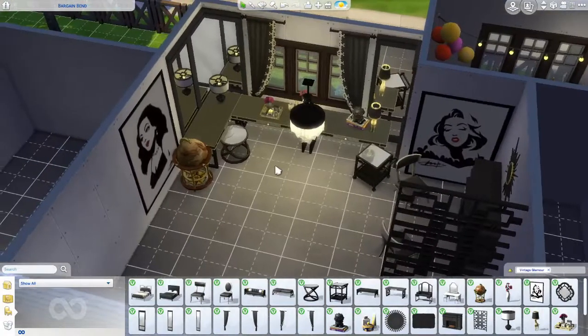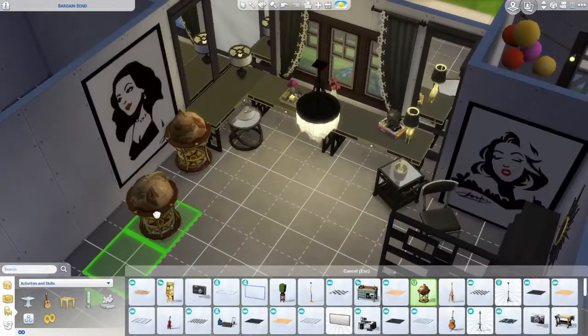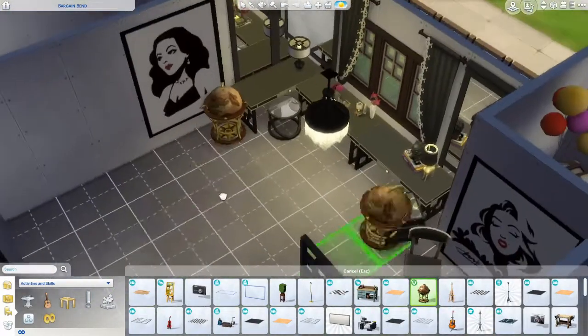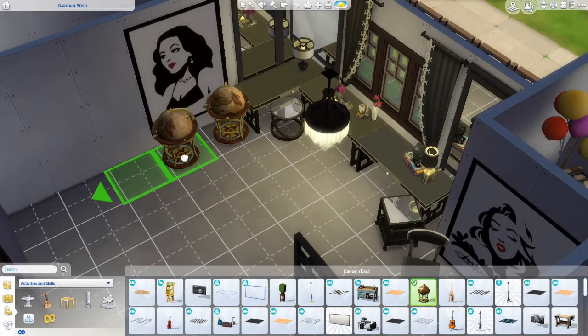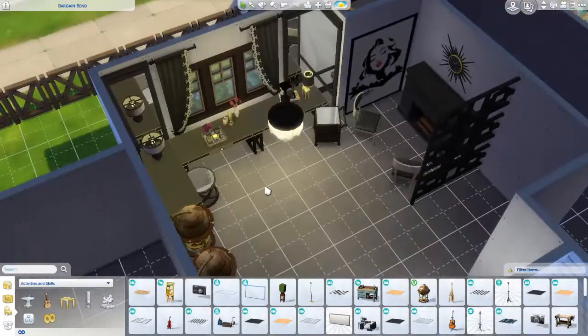Should I put in another globe? Maybe let's put in another globe, because they're gonna be hungry. All they have to eat are marshmallows roasted on the fireplace and alcohol. Now there you go — two globes.